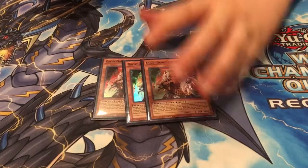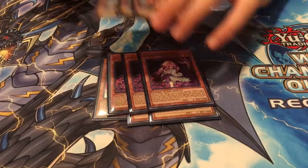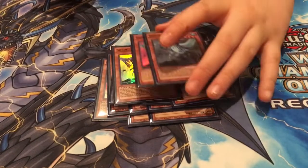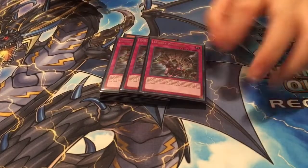For the side deck: 3 Ogre, 3 Cherries, 3 Pankratops, and 3 Gumbasilts. And then the last 3 are 3 Evenly Matched.